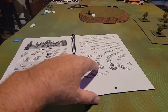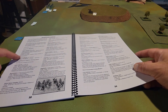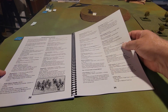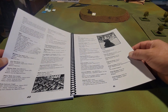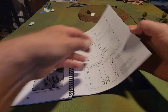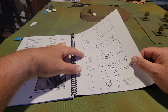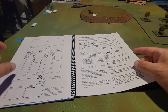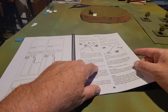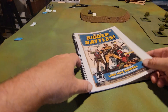The back of the book has sample units for various time periods and genres: classical to medieval, age of gunpowder, science fiction, World War II, ultra-modern. There are also character sheets for each unit — I'll make my own to incorporate different leaders and their statistics for the campaign — and three different scenarios plus a FAQ.